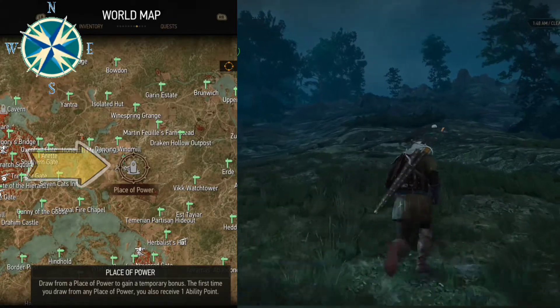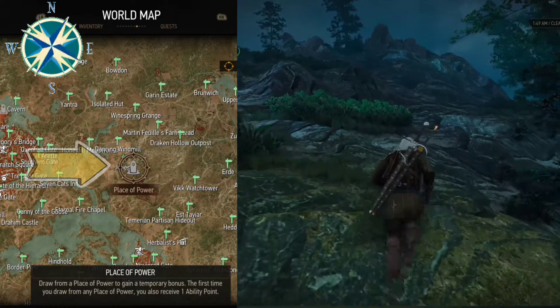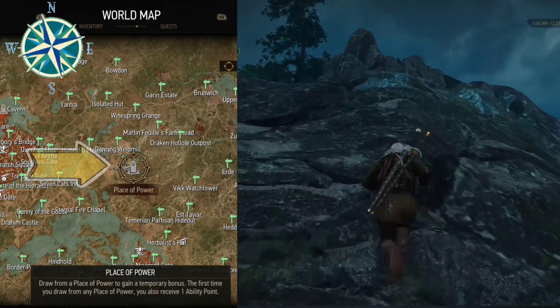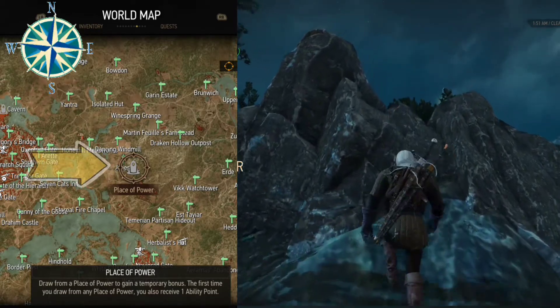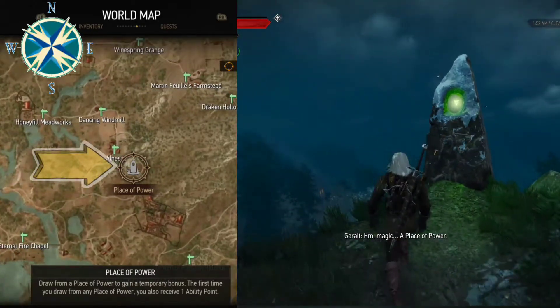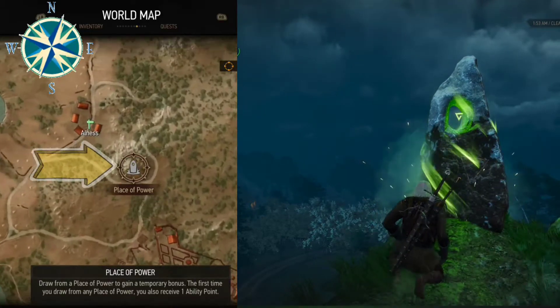The second location is a little bit east of Novigrad city and you're going to have to climb to the top of this mini mountain hill. Once you get there, all you need to do is hold down the A button and you can draw from it as well.